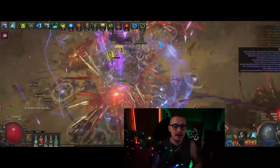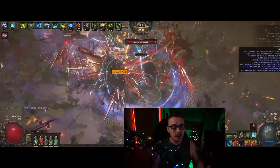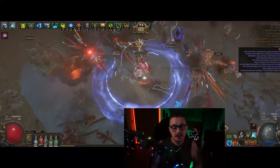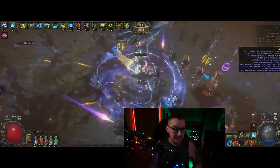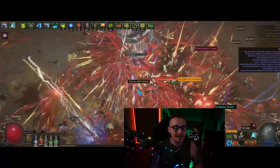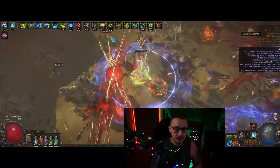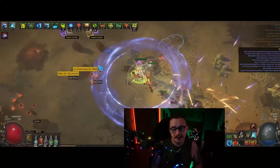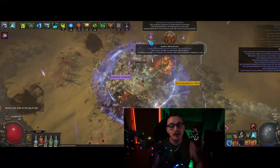Expedition is phenomenal — there are so many monsters packed really close together, and because the build is tri-elemental, if you can't do cold damage due to taking one of the runic suffixes, you still have fire and lightning. It's phenomenal at Legion. This is maybe the best Legion farmer I've ever played once you get a Headhunter. This is also the best Blight farmer in the game — it is trivially able to take down just about any monster once you get the glacial cage towers up because of all the overlaps of your arrows.